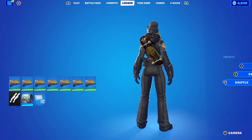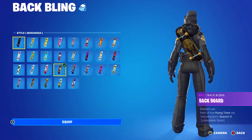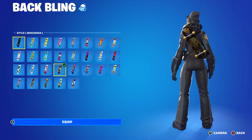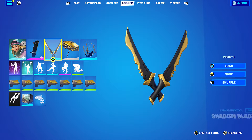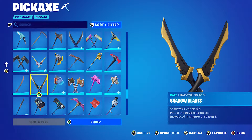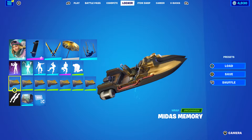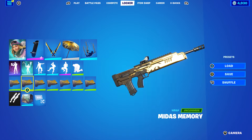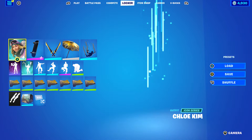Let's move on to the next combo. I went with the backboard back bling, using the Henchmen edit style for the black and gold. There's a quite nice FNCS logo on top of the skateboard, as you can see. Pickaxe is the Shadow Blade from Chapter 2 Season 3. The wrap I'm using is Midas Memory from Chapter 2 Season 2 — I'm pretty sure it's a Battle Pass wrap from that season, though it could be from Midas specifically.